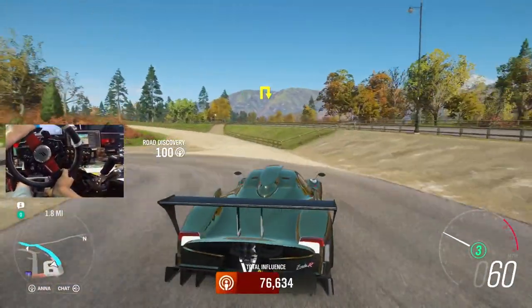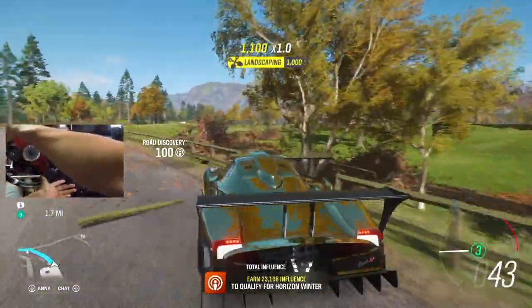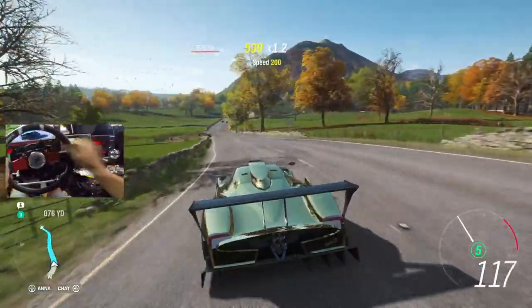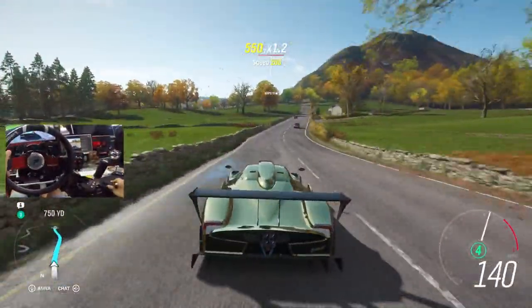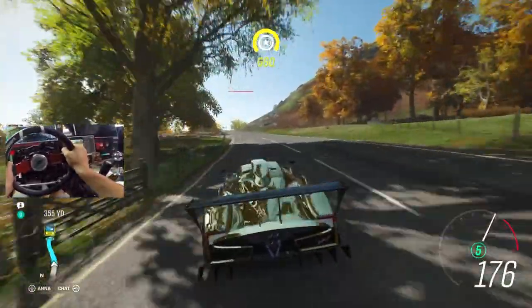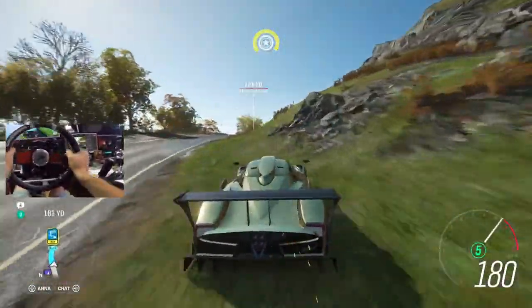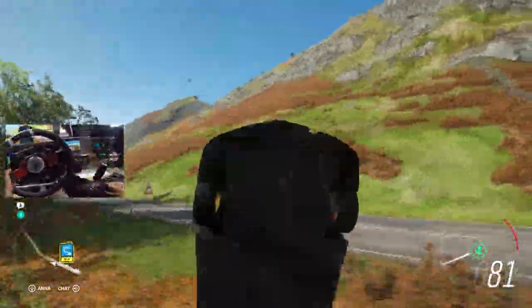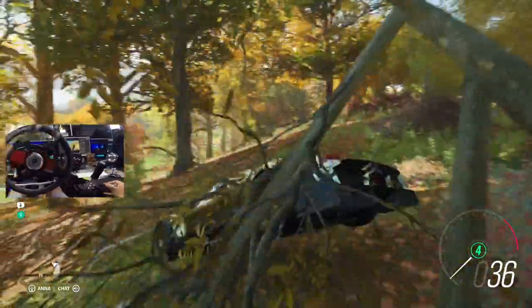We're on the wrong road. Thankfully, this is Horizon 4. Oh, too far. There's no ABS. Cannot go too hard on the brake pedal. Otherwise, we will be locking them up and finding yourself right off the track real quick. That looks like a nice jump. I'm taking it. Yes! First big jump on Horizon 4.